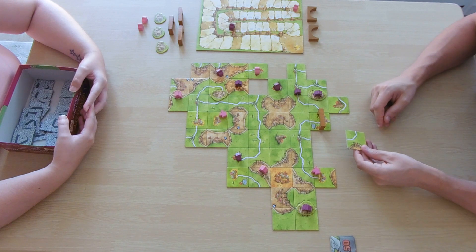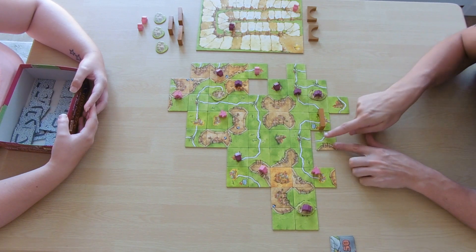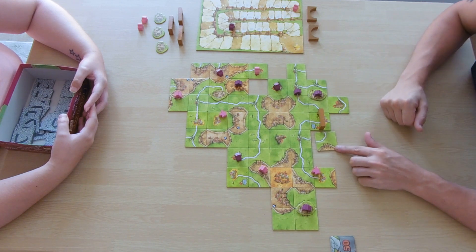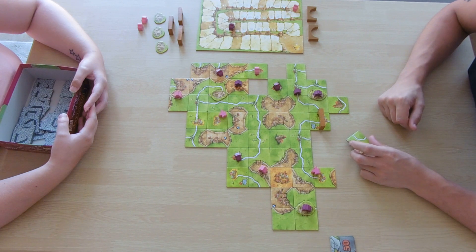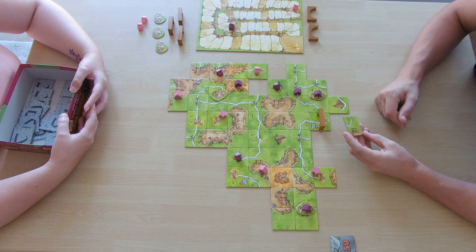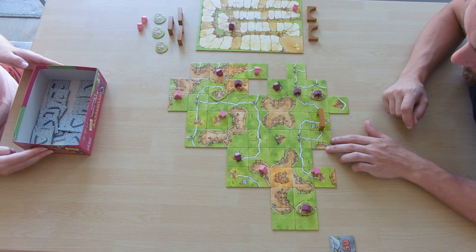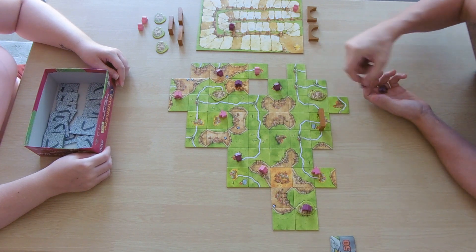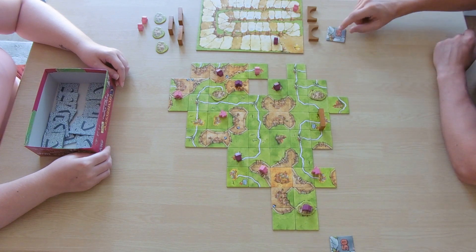I can put this in there, completing the bridge, and my road and castle are going to get six points each — twelve points total. Taking me over fifty for the first time. I get two meeples back and place my first castle. I've got a nice little corner road which is probably useless right about now.